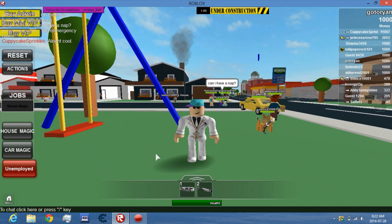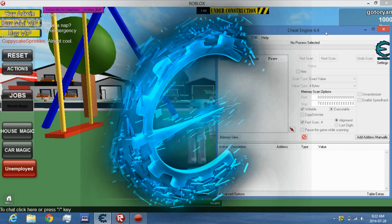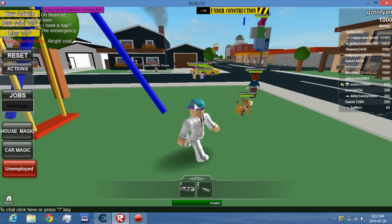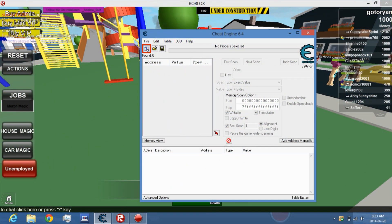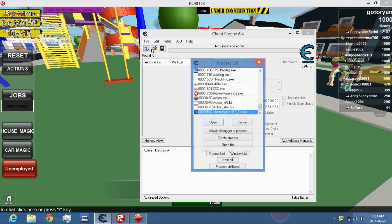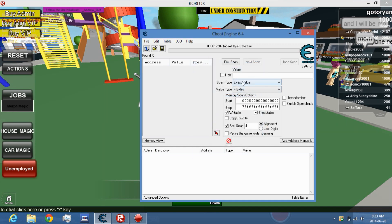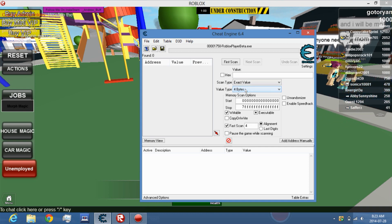First step: you gotta run Cheat Engine. Jared is gonna watch me. Now let's start — you gotta pick Roblox Player Beta; it can be any number, it just has to be Roblox. Press open. Then set the value type to exact value, and press double.